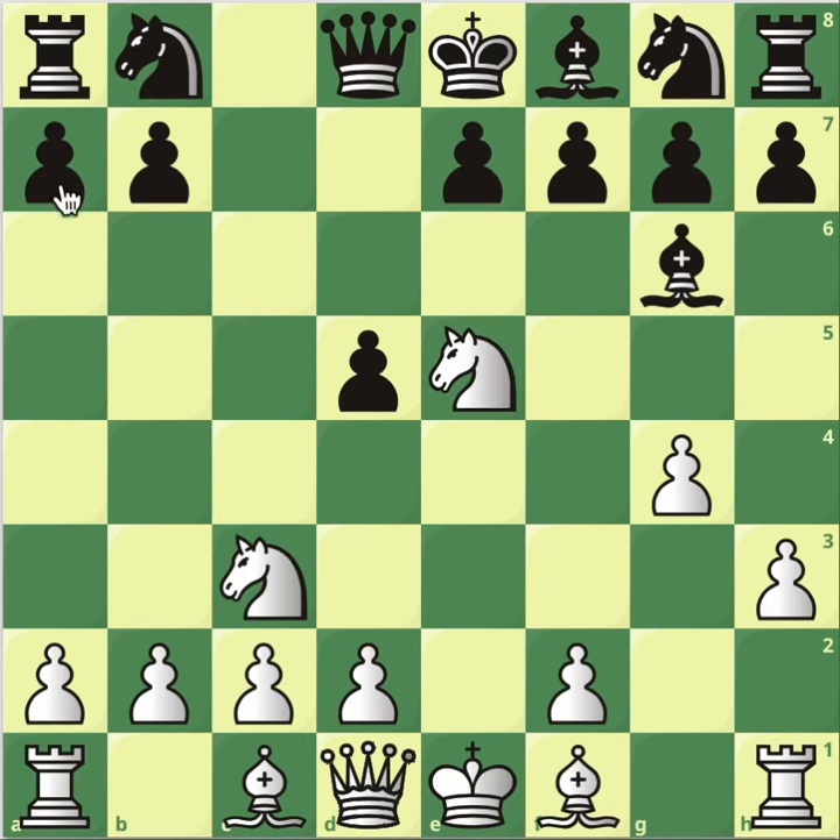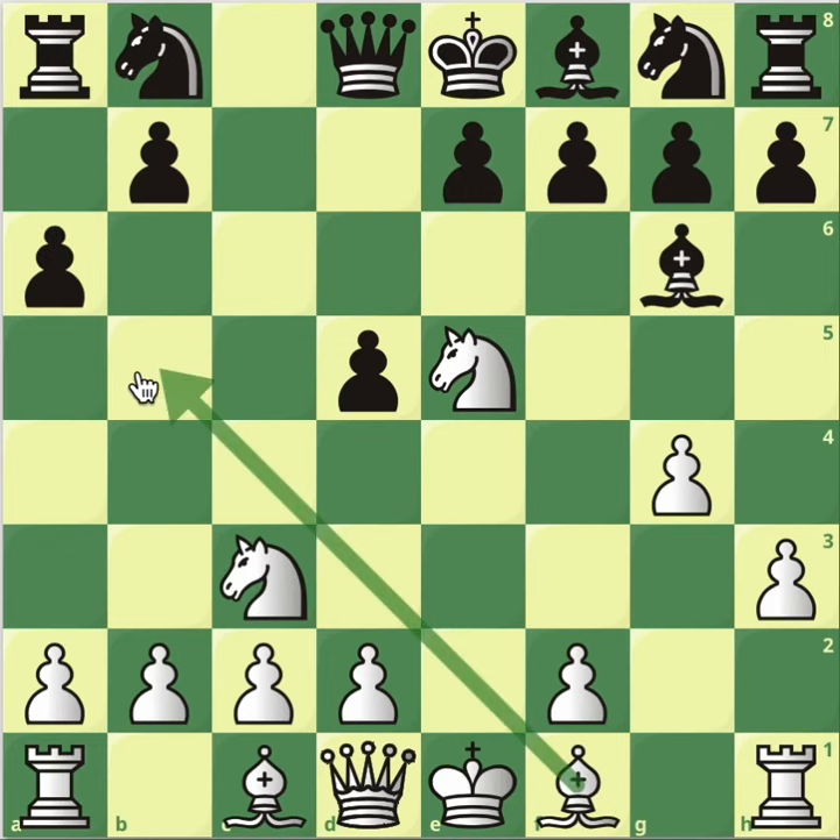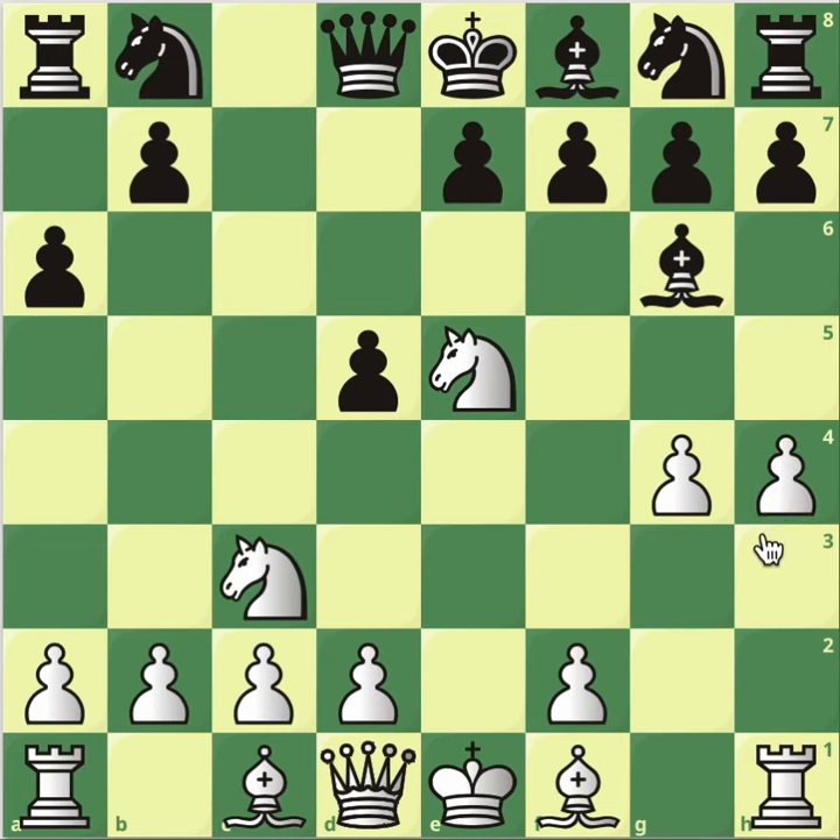The novelty here that we haven't explored at all is a6. This stops all potential ideas of bishop e5 check, which is one of the crucial moves on how to beat the Caro-Kann. Now here you play h4 because that's the plan. Remember, h5 traps the bishop. You can say bishop e4, but then f3 — and the bishop truly is trapped.